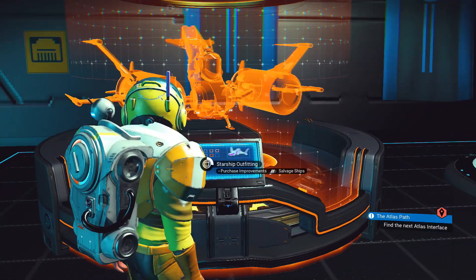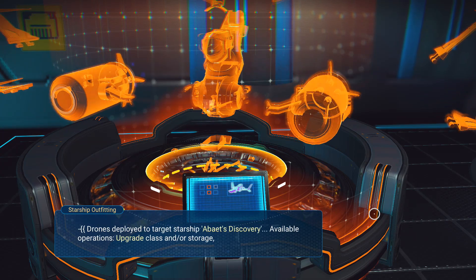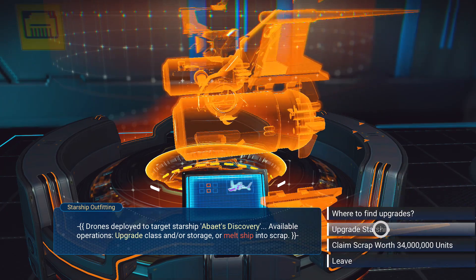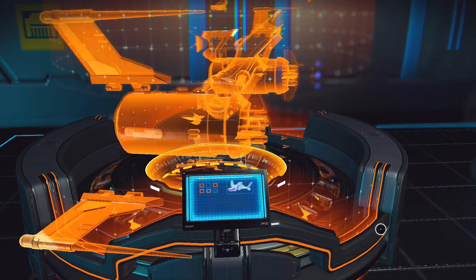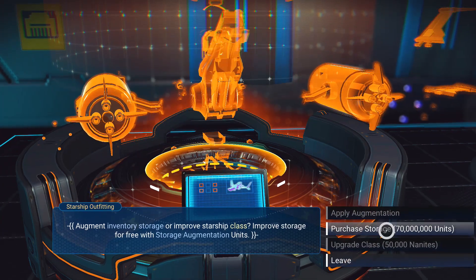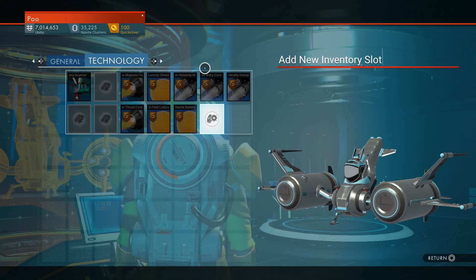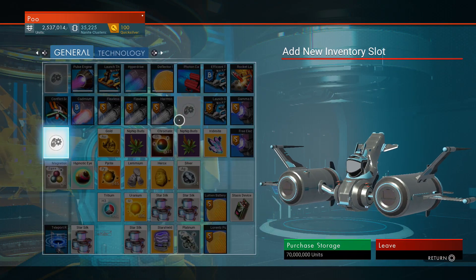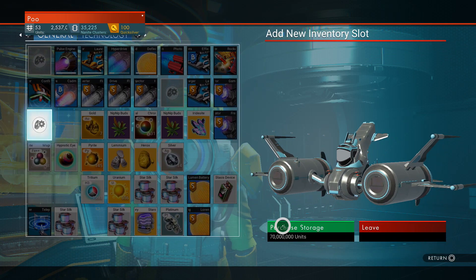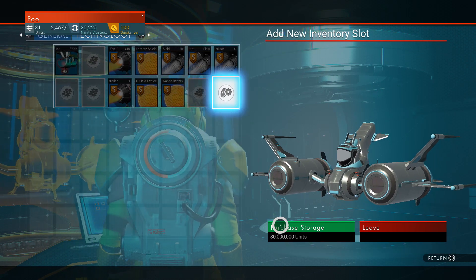First up is a huge quality of life change for starships. You can now upgrade storage space using units and/or upgrade the class using nanites. It's quite expensive however, so please keep that in mind. It'll cost around 60 million units to upgrade your storage space and about 50,000 nanites to upgrade high level ships. This is a huge quality of life change because finding S-class ships is based on RNG — I remember taking 8 hours to find my S-class explorer. Having more options to upgrade ships is a good thing, trust me on that.